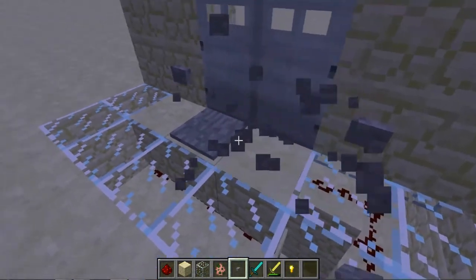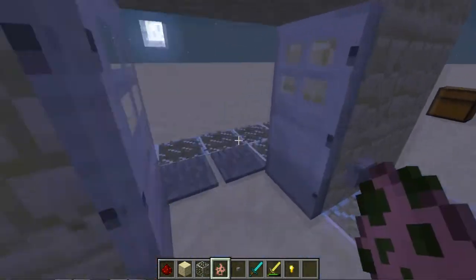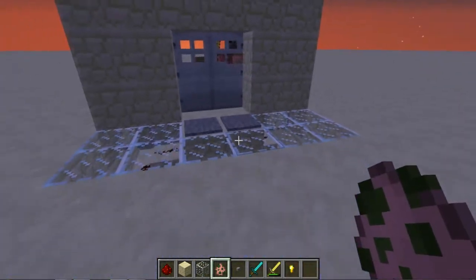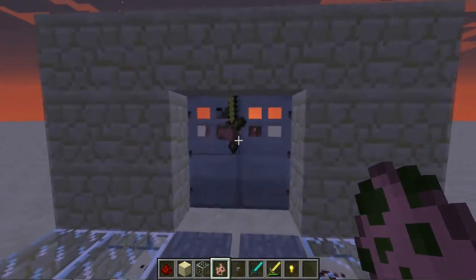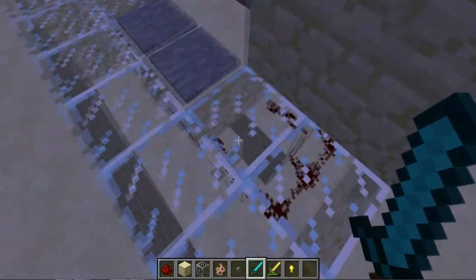You can use a button that also powers that one right there. Say again, if a zombie pigman is chasing us, you can run up and get through here before the zombie pigman can get inside. And it also works on this side if you wire it again.